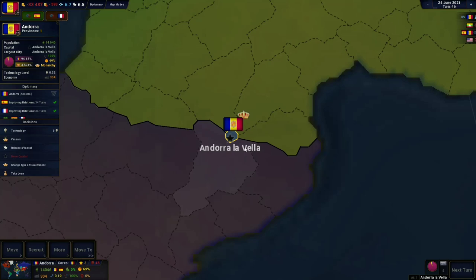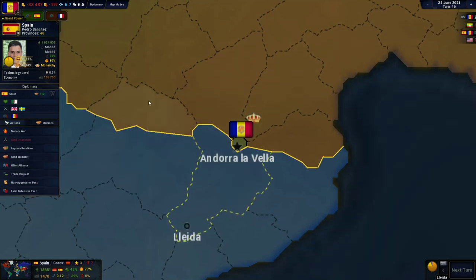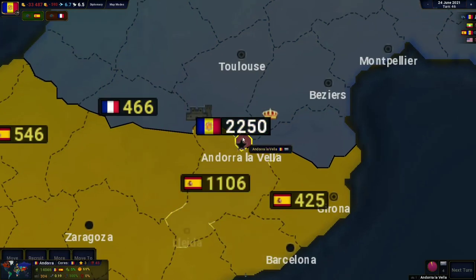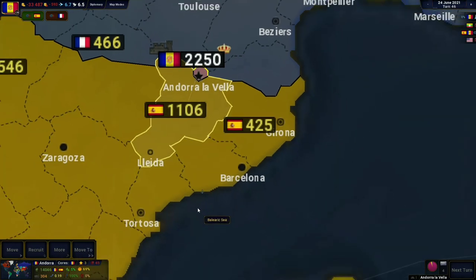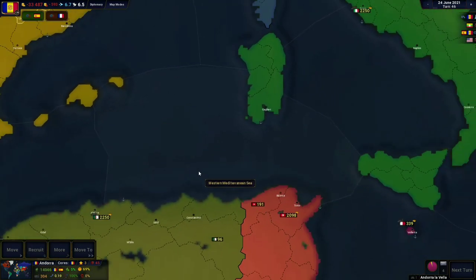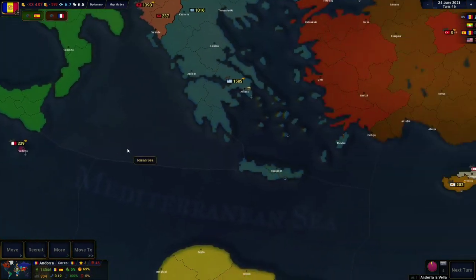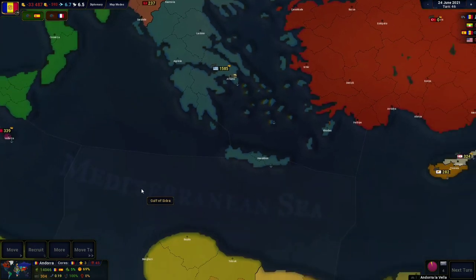So the first thing you have to do when playing Andorra is obviously you're trapped. You have to get a military access agreement with a country. It took me 46 turns to get Spain to accept my agreement, but the good thing is Spain has a port down here. The Spanish port comes in very handy, because then you can escape and find a different country to attack.